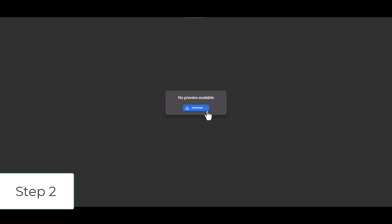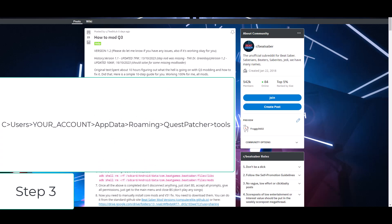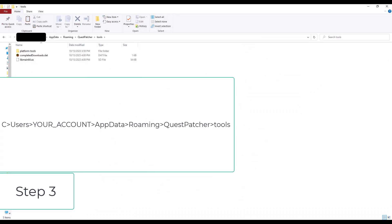Step 2: Download this file — this is another file you'll need to get mods on Beat Saber on Quest 3. Step 3: Put that file in the path that I have on the screen.